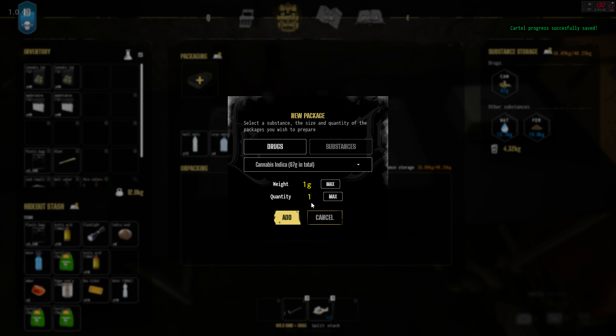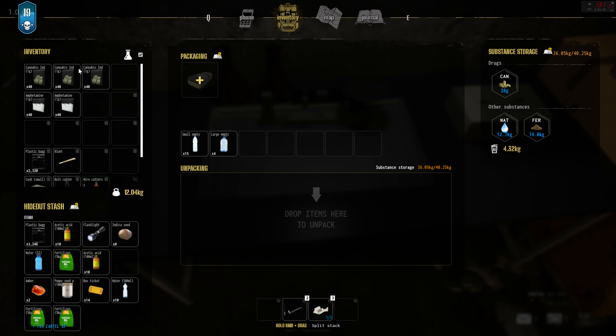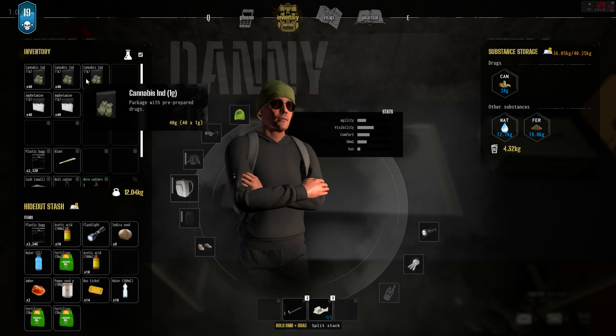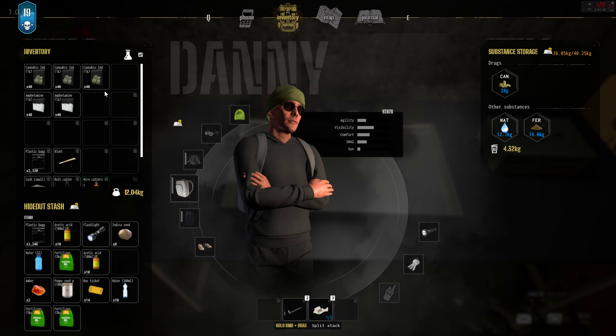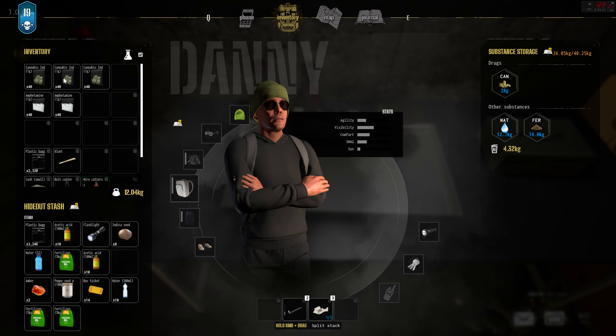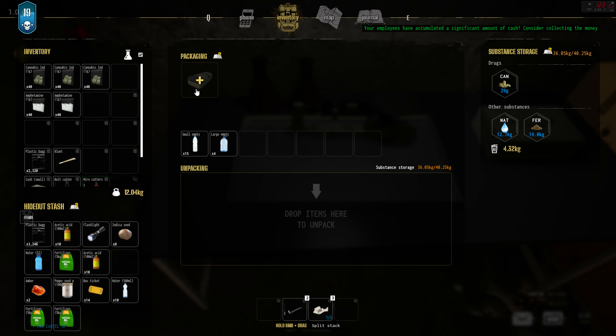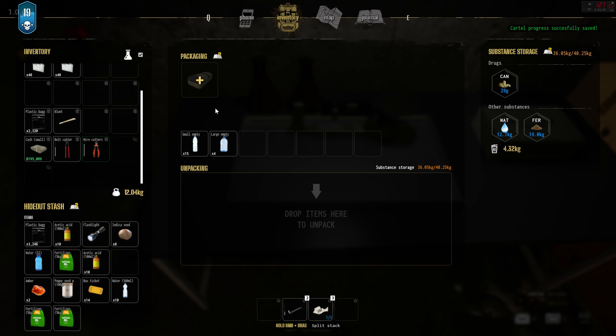The basic gist is everything - all your raw materials - have to be unpacked into your substance storage, and then they can be used efficiently throughout whatever you're trying to do. Once you start getting drug storage in your substance storage, go to the packaging. You have to make sure you have baggies. Select your drug - cannabis - and then you can change the weight to whatever you want. Generally speaking, unless I'm taking a big package to a dealer to push it for me, I generally keep it at one gram and change the quantity to 40, which was the max, then hit add.